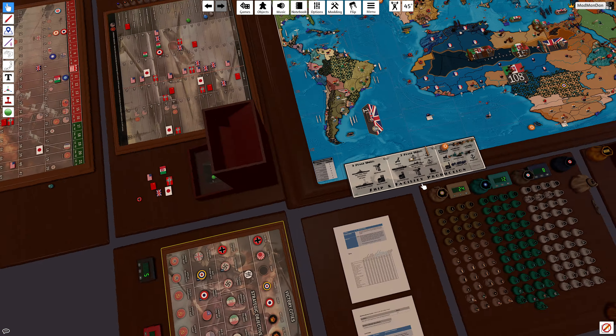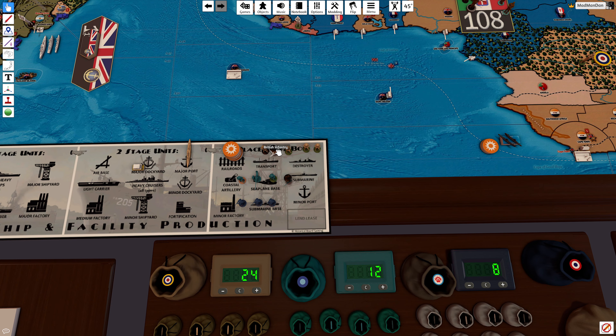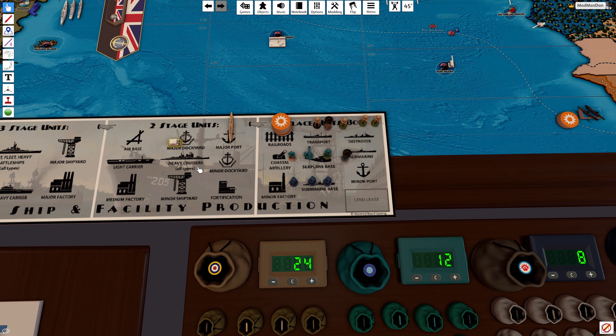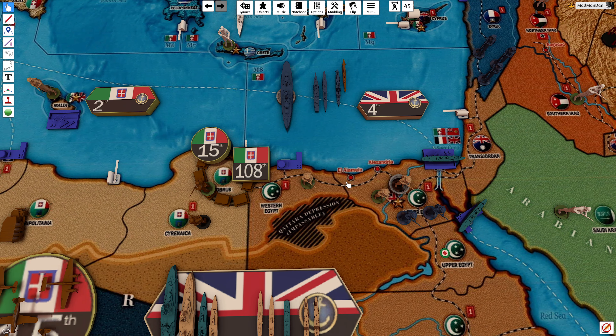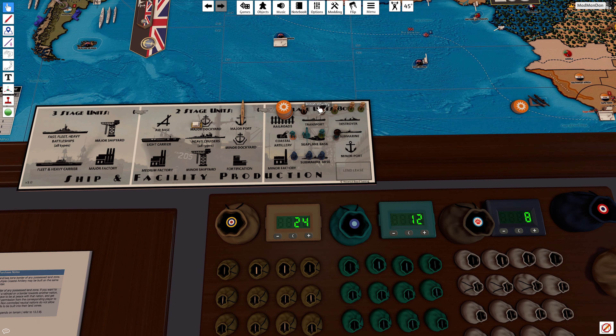Our buys: we should have $24 as the Brits. We're gonna fix that eight damage. We're going to build an infantry, an infantry upgrade, and three militia. We are also starting a fortification in Egypt — basically along this western border. That totals five, eight, thirteen, sixteen, and eight more — that is 24. FEC is gonna get a Gurkha, an AA gun, a militia, and a militia upgrade, zeroing those out.